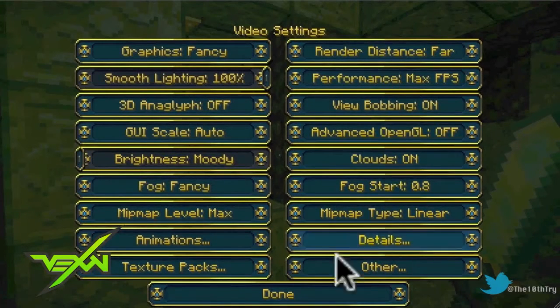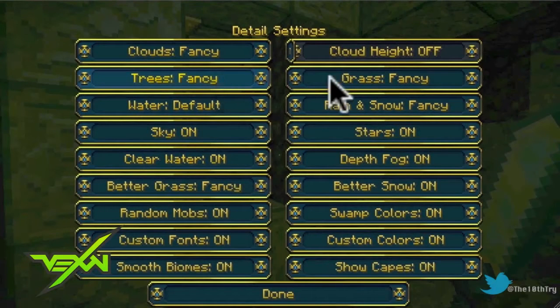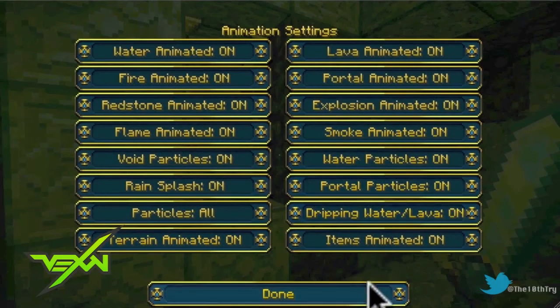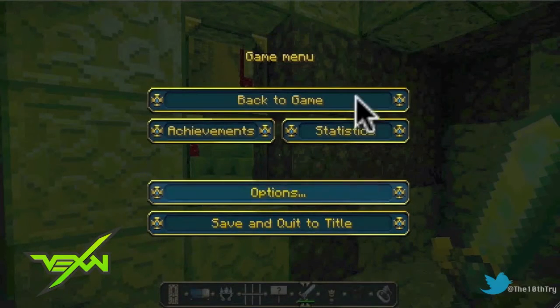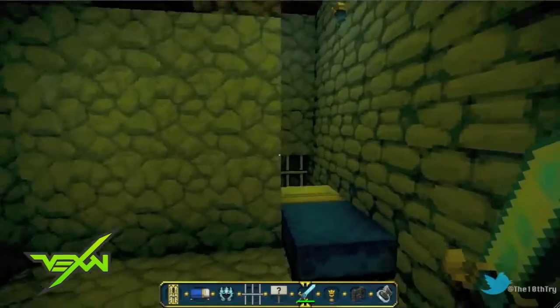As you guys can see, this mod puts in all of this extra stuff, so you kind of know the mod is going to be legit. You got trees, fancy grass, fancy rain and snow, fancy stars on the sky, high quality fog and smoke — everything just looks crazy with this mod and texture pack.